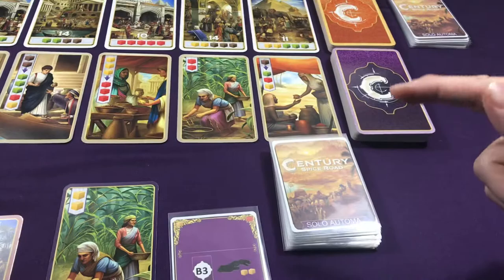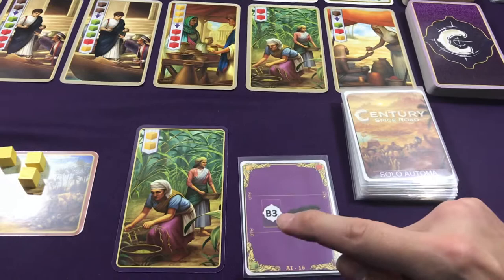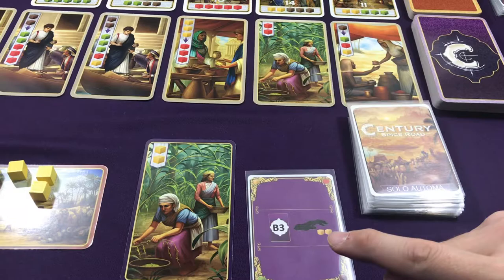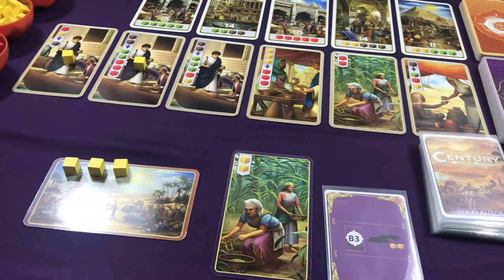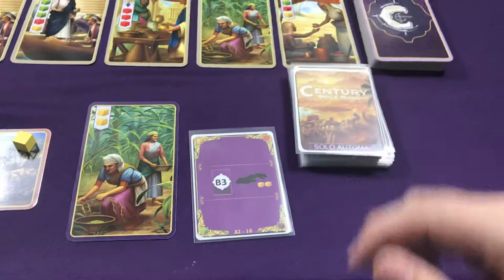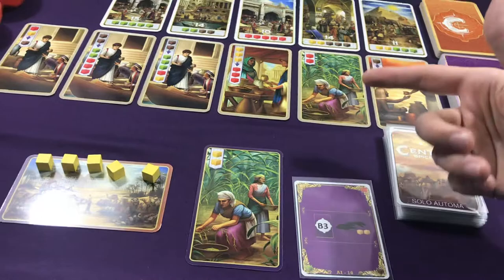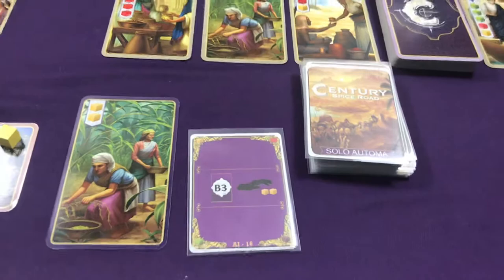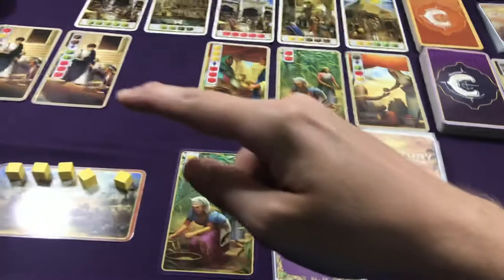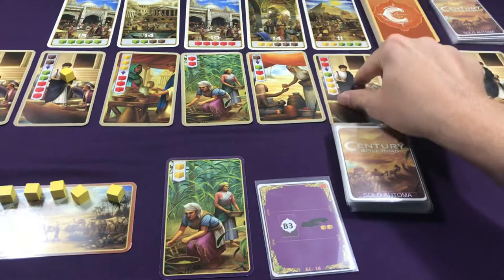The purple card is going to reference the merchant cards, and orange cards are going to reference the point cards. Let's say it was the second round — it says discard B3 and put a yellow cube on each card to the left of it, just like you would in a multiplayer game. The Automa never collects resources and never collects merchant cards. So it's going to look at B3, take it, and simply discard it — I usually make a discard pile to the right of the merchant cards. And I need to place one yellow cube each on the cards to the left of it, which in this case is two yellow cubes. Then slide all the cards down and refresh a new one.